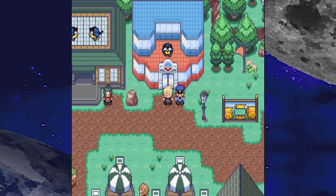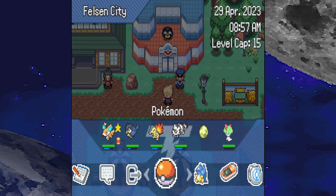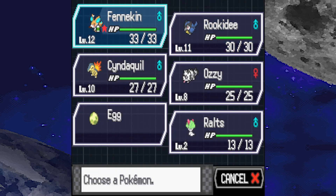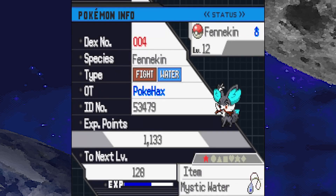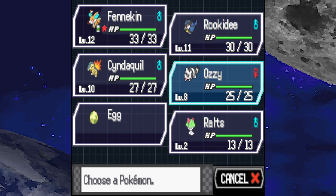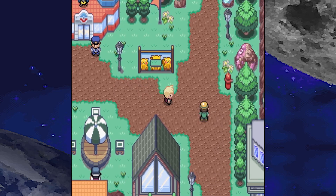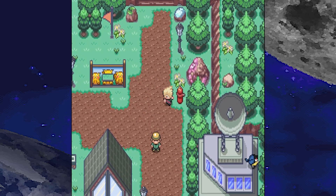Welcome back Pokefans to the Pokemon Outbound playthrough. Last episode we kicked off this new series with our new starters, which are all regional forms. It was between Chespin, Froakie, and Fennekin — we ended up going with Fennekin because it just looked really cool, and it turns out it's shiny as well. We caught some team members early on, got an egg that should be hatching soon, got beat down by our rival, and started making our way through the game.